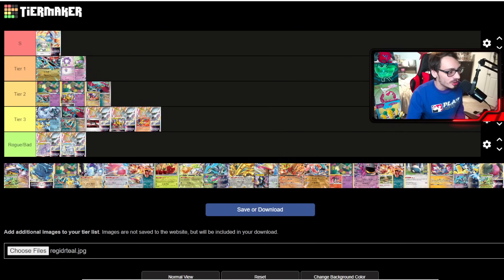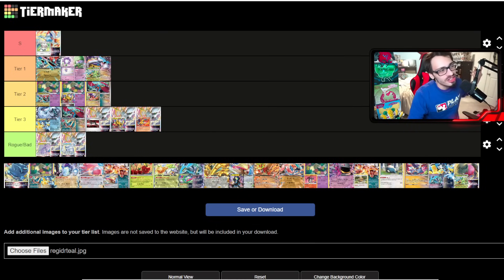Raging Bolt is tier one — it's definitely a top five deck by far. It's going to be extremely popular at NAIC. It's a very simple, fun blow-up-the-active type deck. There's sequencing to know, but at the end of the day it's a pretty easy deck — probably easier than even Lugia. You can take knockouts on the first turn of the game, and as long as you're drawing consistently, you should take a knockout every single turn.